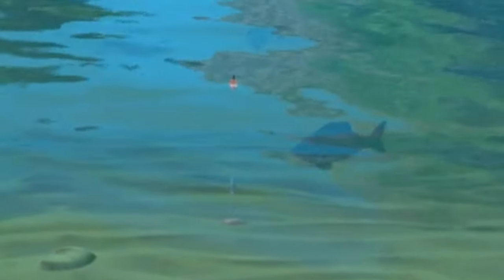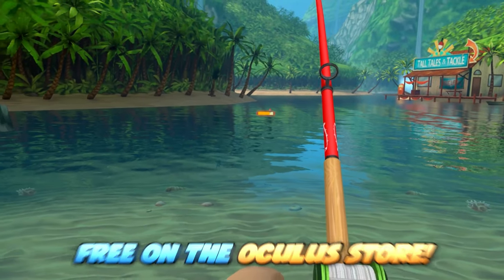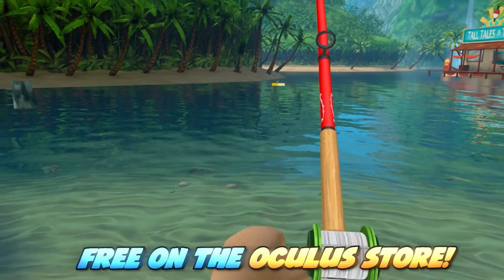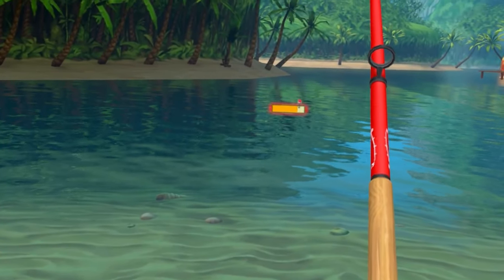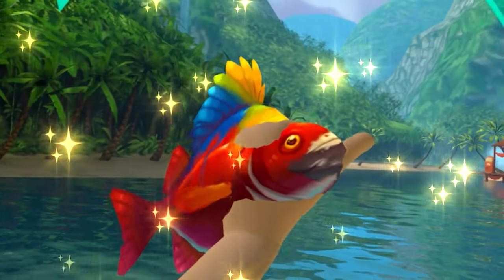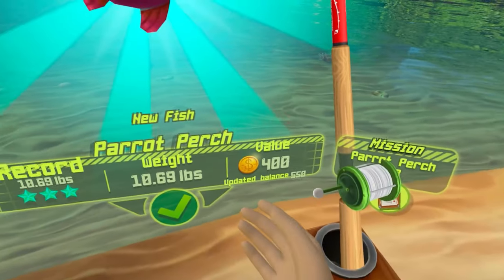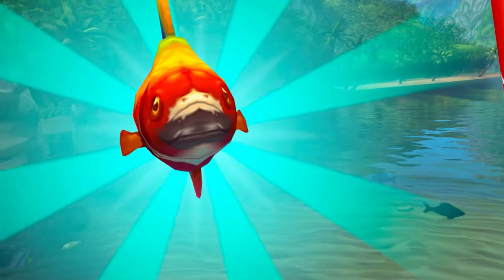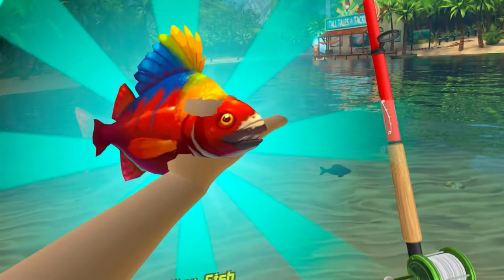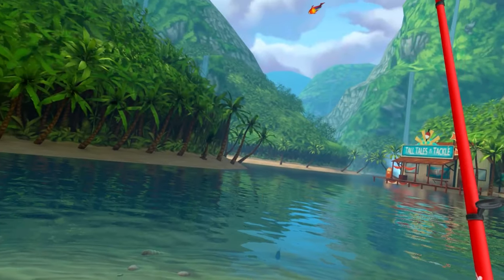All right, here we go. Yes, eat it. Got him. So this game is actually completely free - it's on the Oculus Store. You can go ahead and download it for your Quest, you don't have to pay a cent. What do we catch? Parrot perch! That's one of the things I needed to catch. This one's worth 400 bucks and it's three stars. Look at that ugly face - it actually has a parrot face. I'm going to throw that one back. It's too ugly.